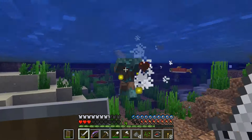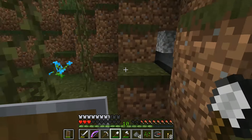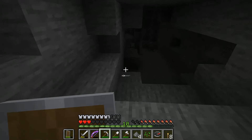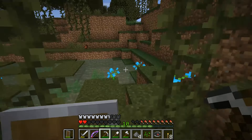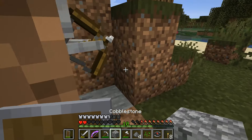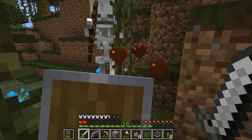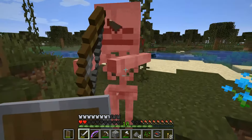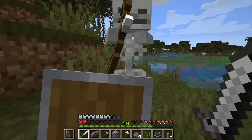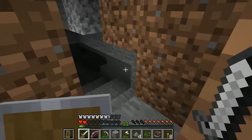I killed them off and continued exploring. I found this cave and thought I could do a bit of mining. Then this guy surprised me — notice my health, I'm really low. I'm almost panicking: what do I do? I wanted to block off the path but I was too late. Luckily my trusty shield saved me again, and I battled the guy down.